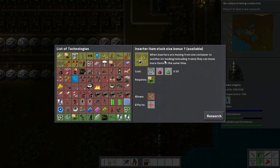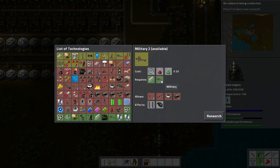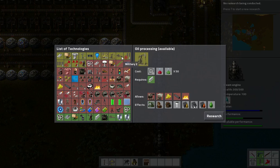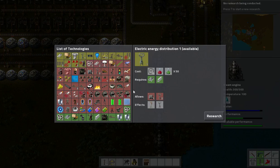Inserter item stack sizes — probably don't need that. Military would give us piercing rounds and hand grenades. Military 3 requires rocketry and provides combat shotgun. Oh, we've got oil processing here. Bullet damage — all that sort of stuff. Let's go electric distribution, then I'm going to go advanced electronics next. Get the bigger poles and then use them to take advantage of power.